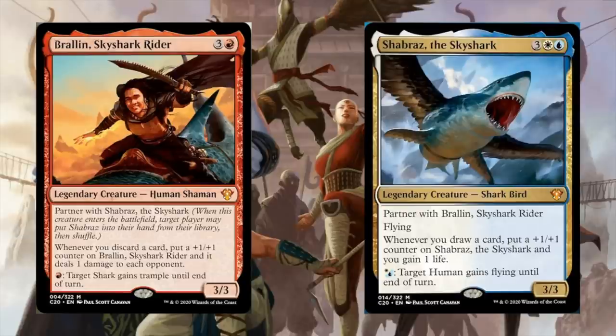Shabraz talks about drawing cards and gaining life, which I think is going to be pretty good. Even just incidental life gain — if you gain 5 or 10 life over the game — that's enough to keep you out of alpha strike range of a lot of decks, and kind of erases the damage if you're using fetch lands, shock lands, ancient tombs, stuff like that. Just keeping yourself around 40 makes it much harder for opponents to kill you. You can also give a target shark trample, give a target human flying. Odric Lunark Marshall, for example, is a human, so that's kind of cool.